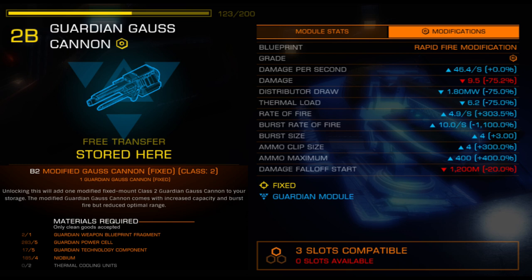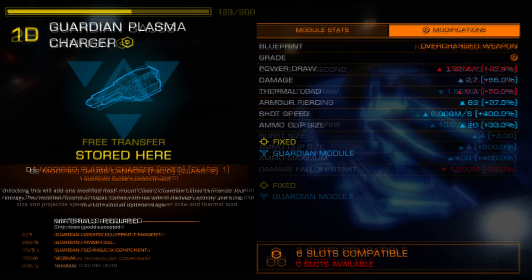If you were already running out of ammo before, you should expect to continue to do so now. The different sizes scale damage, heat output, and power distributor draw, while armor penetration and range remain unaffected.